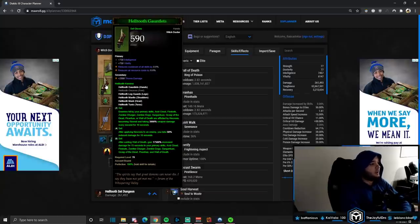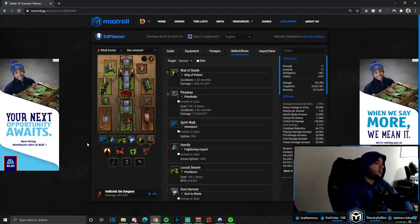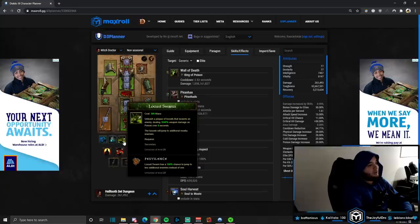Two-piece: enemies hit by our primary skills are afflicted by Necrosis — they're slowed and take 3,000% weapon damage every second for 10 seconds. Four-piece: after applying Necrosis to an enemy, we take 60% reduced damage. Six-piece: after casting Wall of Death, we get 17,500% increased damage for all primary skills including Wall of Death itself. Besides monster allocation being a problem, another issue is gathering them up — for that we use Locust Swarm Pestilence, which spreads everywhere and attracts monsters to you.